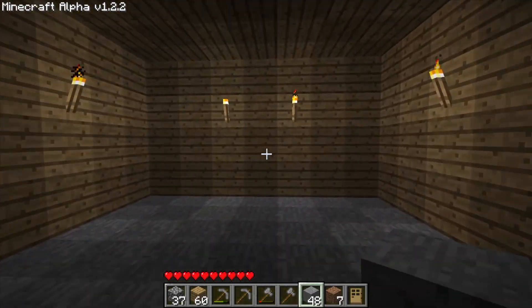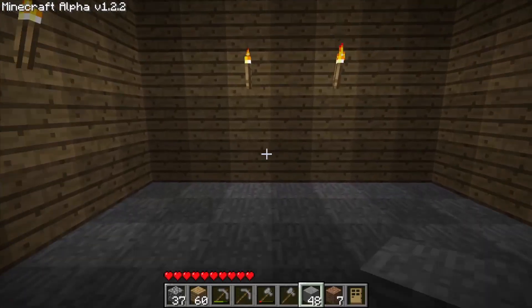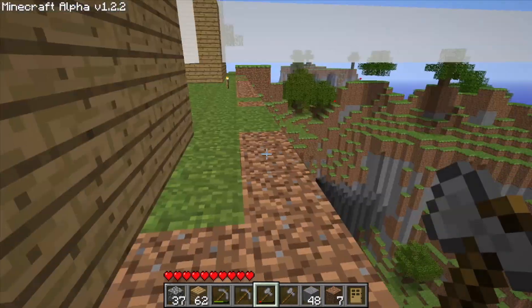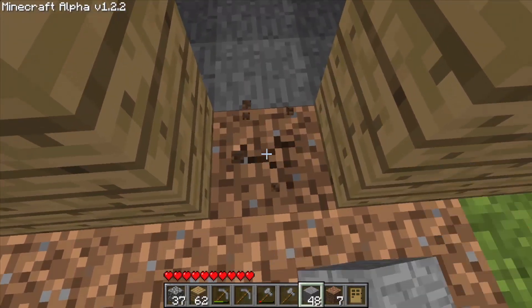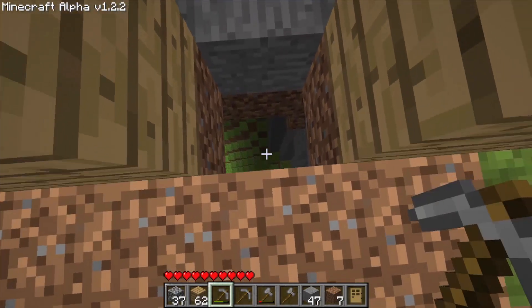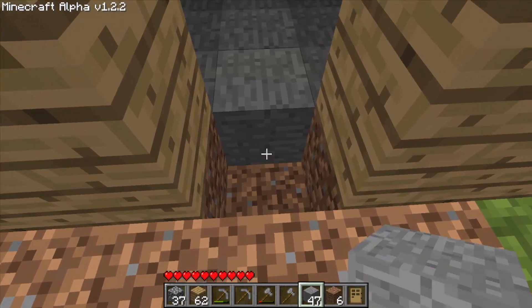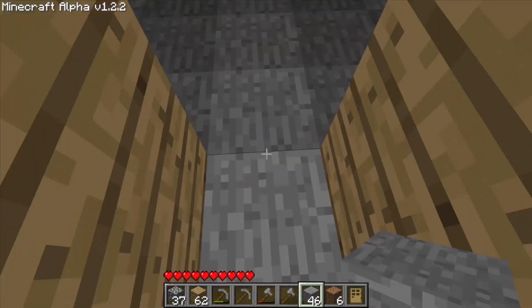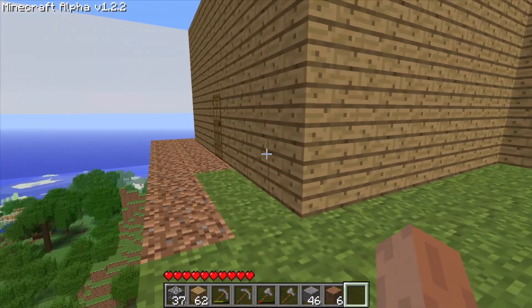So the entrance is perfectly symmetrical here. What am I doing? Let's put a single wall in here. No... no... no, shit. Forgot about that. I kinda wanna have wood here — actually no, no no no. It's fine if we have stone here. Alright, and that's a door. Doesn't that look absolutely lovely?